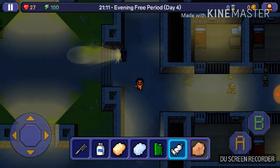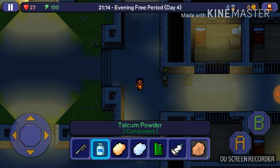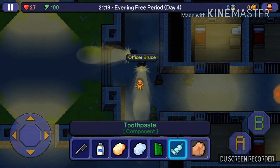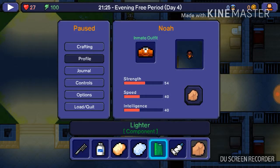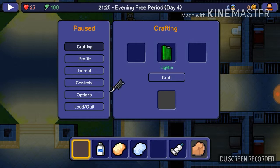First, what you want to do is get some talcum powder, toothpaste, a lighter, and a cone. Get the lighter and a cone and craft them together to make this white thing right here — the molten plastic.